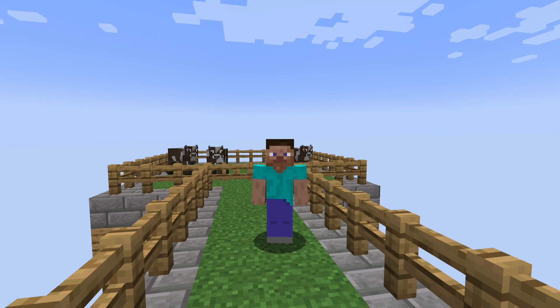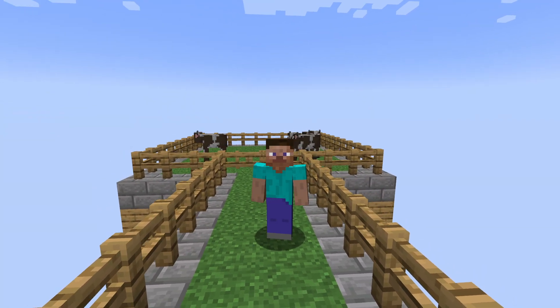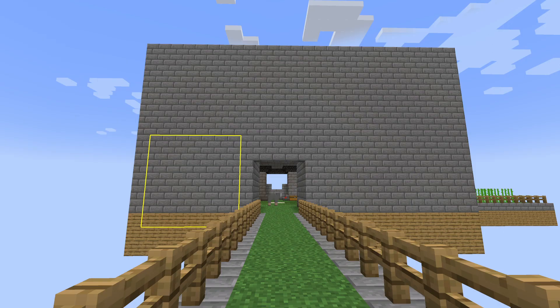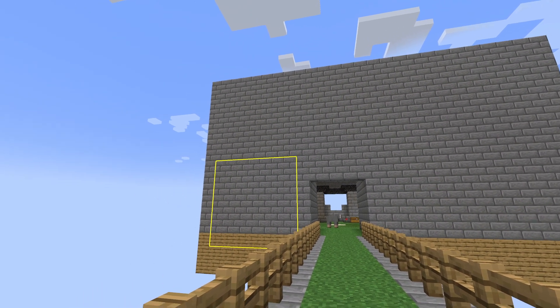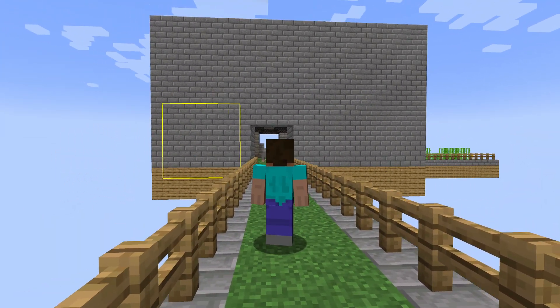Hello and welcome back to All the Mod 7 to the Sky - this is Episode 5. As you can see behind us, we finally got cows to spawn. It was taking forever for this to happen but finally it happened. I'll explain that yellow square there as well. We've got a lot to go over, so let's get into it.